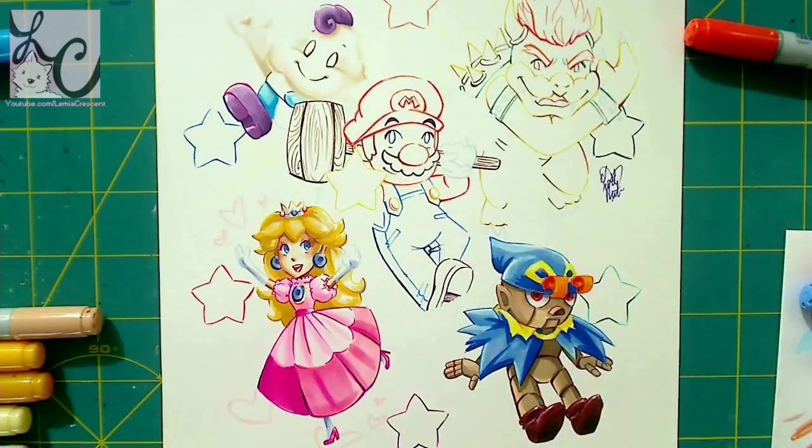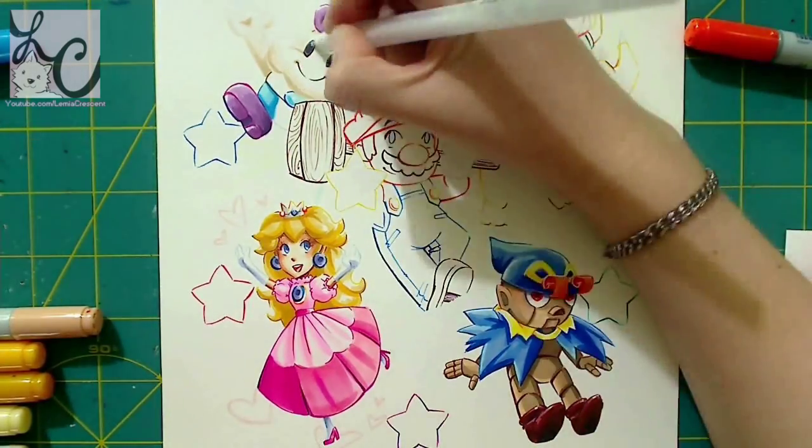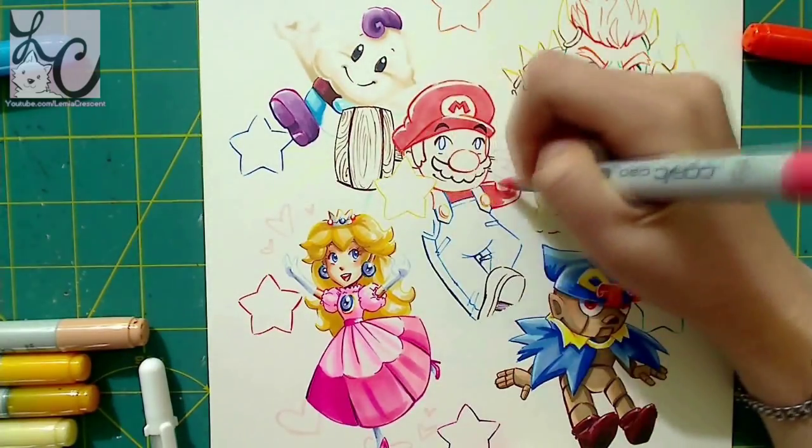On the upper right is Bowser, and on the upper left is Mallow. So you should be able to recognize Mario, Peach, and Bowser, but Mallow and Geno are playable characters that are only in Mario RPG, which is a really good game.